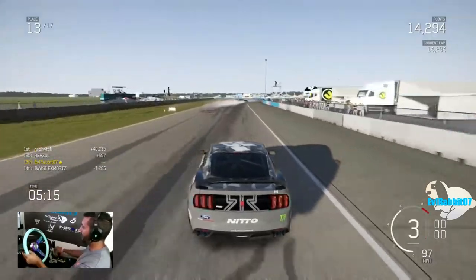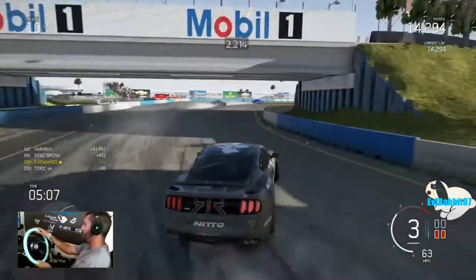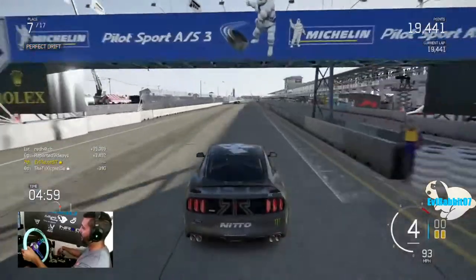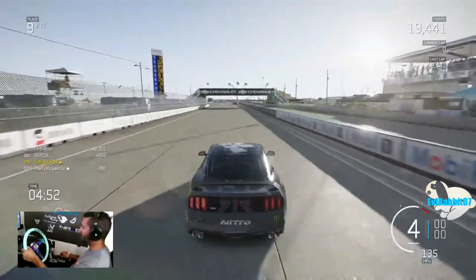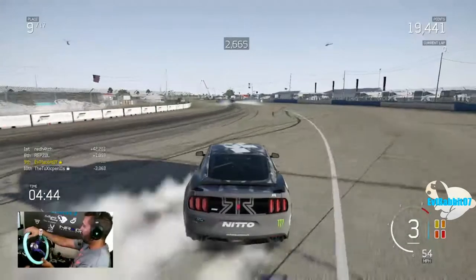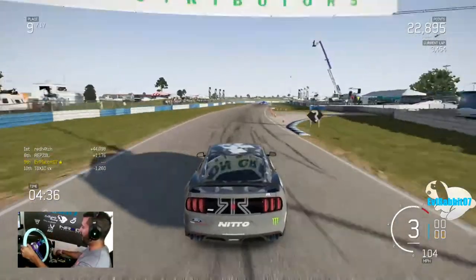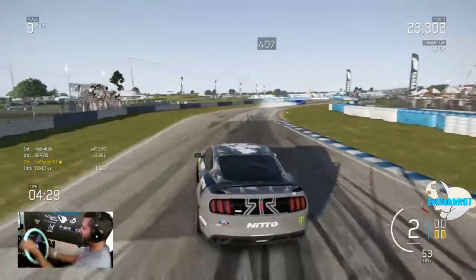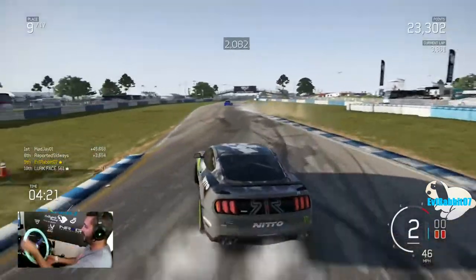I'm gonna throw this into third. There we go — hold it out, we're good. Bank that 5K in points — thank you. Close up in seventh — we're doing a lot better in this Mustang than we were before, getting a lot more comfortable here on Forza. Don't go off track — huge points, keep them this time, there's no S13 to tag my points away. How did we drop all the way to ninth? It must have been on that back-stretch run.